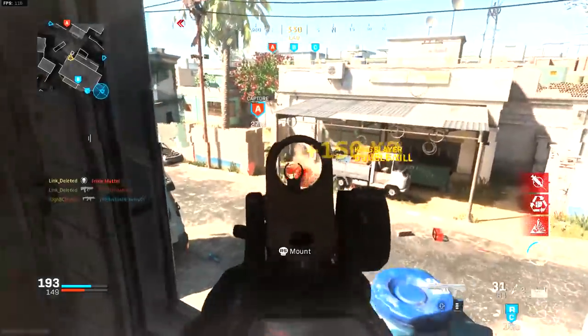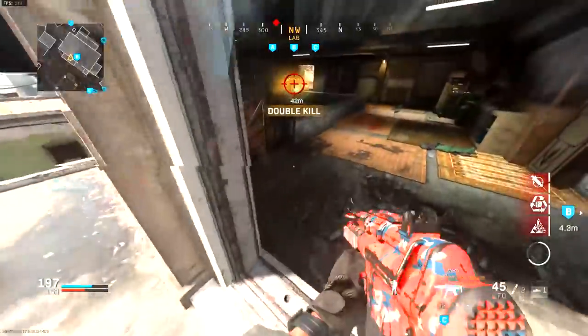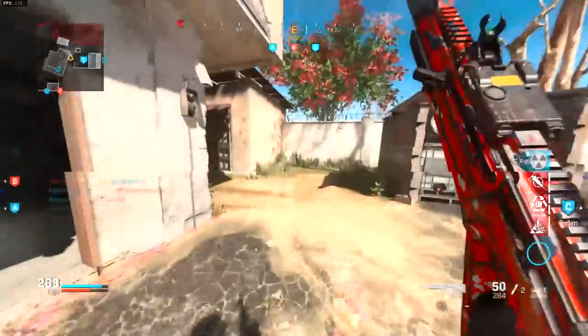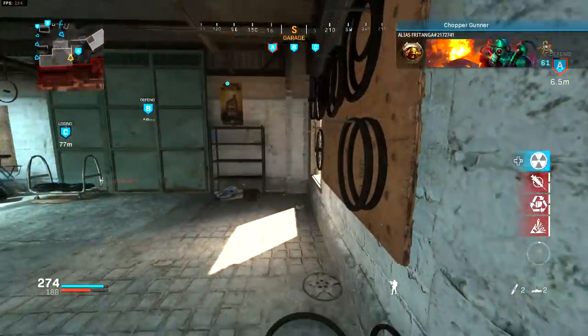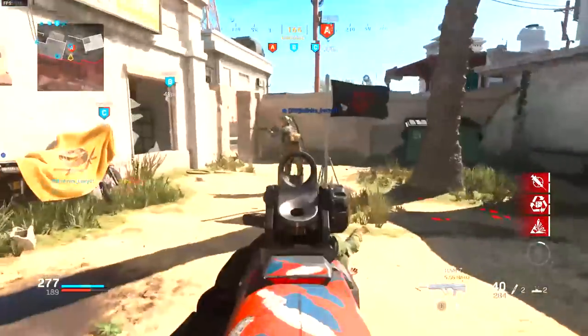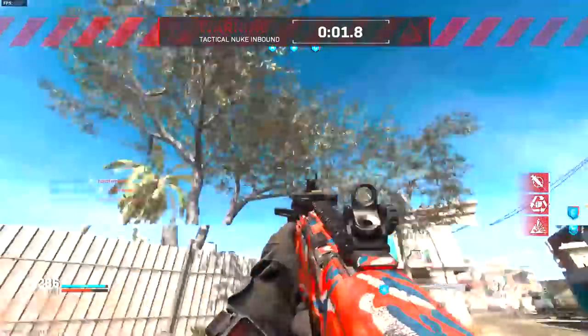You want to make sure you're using the monolithic suppressor and the second-to-largest barrel. You don't want to use the largest barrel, which is the Ranger Barrel — that barrel really hurts your mobility, your hip-fire spread, aim walking speed, aim down sight speed, pretty much everything about the gun goes down a lot. That's the biggest mistake I see people making with the RAM-7. You want to use the second-largest barrel for the best bang for your buck without killing your mobility.